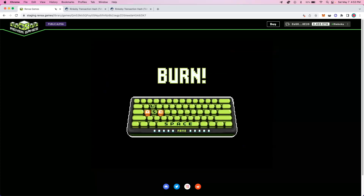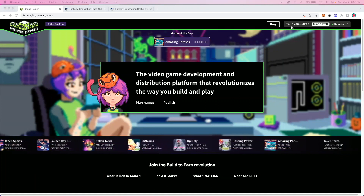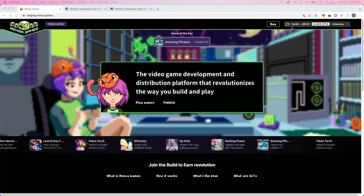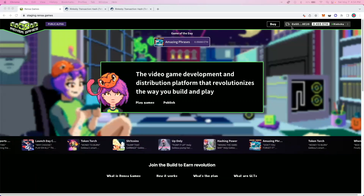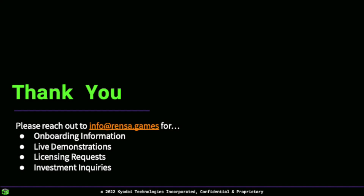Now that you've seen the front-to-back flow, you'll understand how you can use Rentsy Games to publish, purchase, and play games, all through our site, all on Web3. Thank you for taking the time to watch our demo today. Stay tuned on Twitter and Discord for more information. And if you are a developer or publisher, please reach out to us at info@rentsy.games so we can get you on the platform.